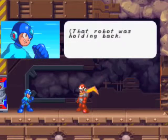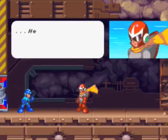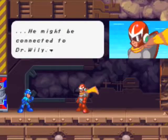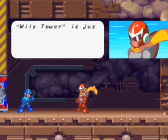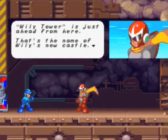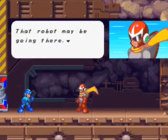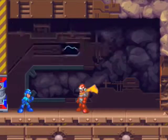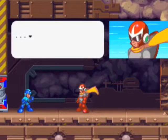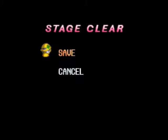That robot was holding back — he didn't fight me with everything he had. I wonder why. He might be connected to Dr. Wily. What? Wily Tower is just ahead from here — that's the name of Wily's new castle. That robot may be going there. Maybe. I'll be careful. Thanks, Protoman. And Protoman's too cool to say 'you're welcome' or anything like that — he just isn't gonna say anything.